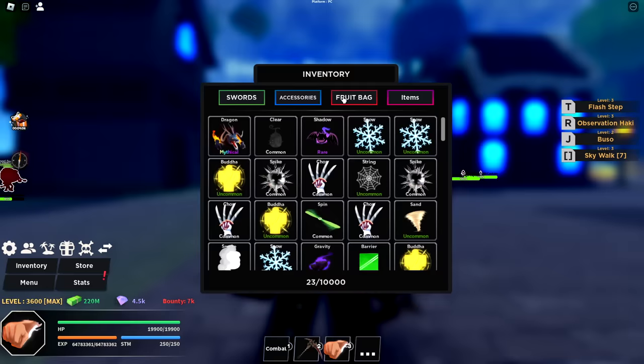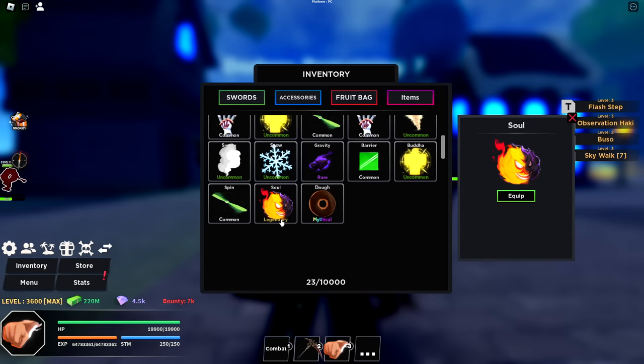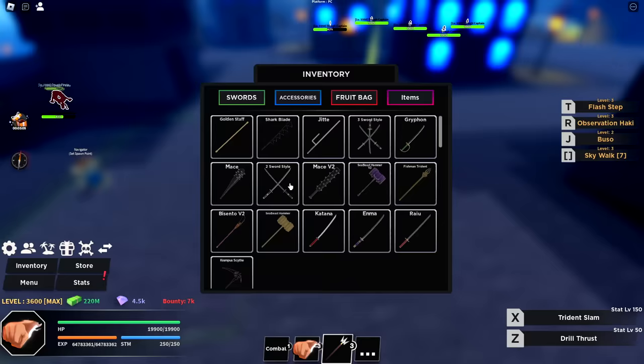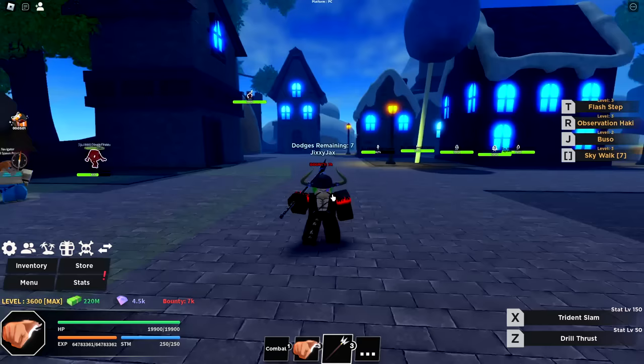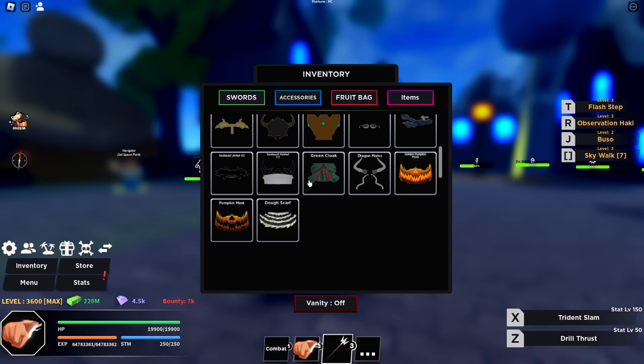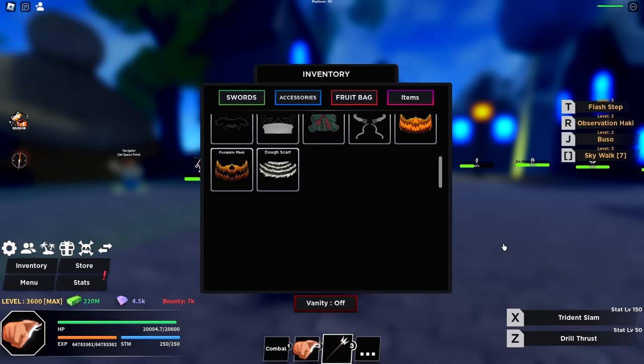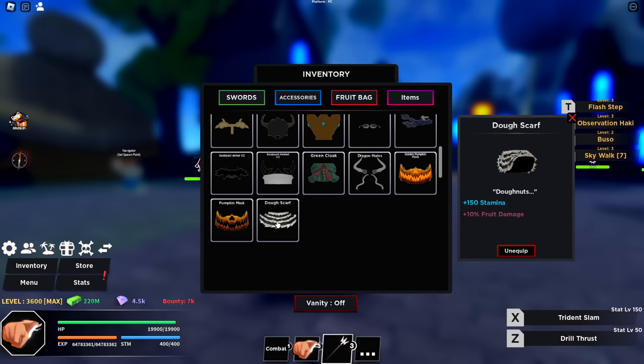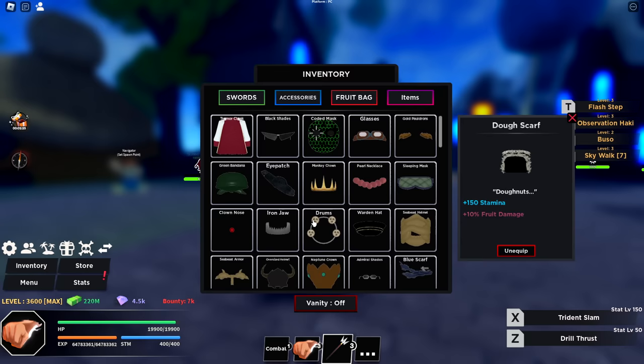So a lot of grinding for levels in this update. They're adding two brand new fruits: Soul and Dough — a legendary and a brand new mythical, which I've been given by the developers because I'm currently in the test server. This is going to be as rare as dragon. They also added one brand new sword — the Doe Trident — with a drill thrust and a trident slam that teleports you. That's a 50% chance drop from the super boss. There's also a brand new accessory, the Doe Scarf, which replaces the back item, giving 150 stamina and 10% fruit damage — and apparently plus one dodge. It's a 10% drop from the super boss, so it's going to be the new best hat in the game.